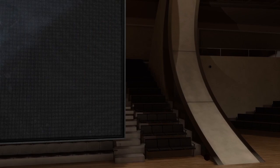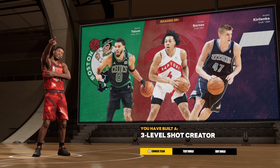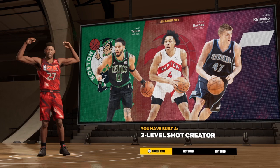We do have shades of Jason Tatum right there. We also got Scottie Barnes and Andre Iguodala comparisons. The name of this build is 'Three-Level Shot Creator' — a great name. Make sure you like the video, share the video, subscribe to the channel. Love y'all, and I'm out of here.